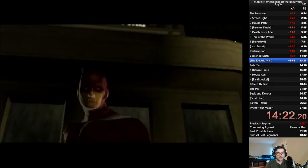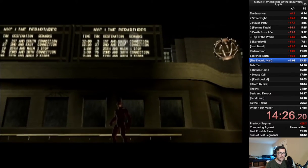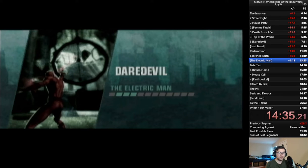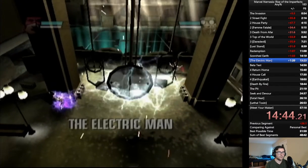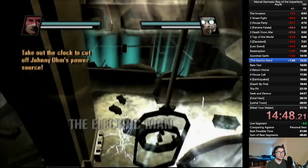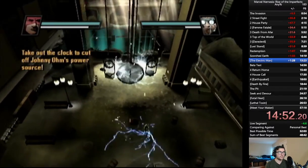And that's Scorched Earth. We had a little bit of AI frustrations, but that's something you need to be prepared for in this game — the AI is all kinds of wacky. Anyways, we have a boss fight and not an easy one. If you've played this game casually, you know this boss fight is hard. Basically, Johnny Ohm is siphoning electricity from the clock at Grand Central Station, and you have to get rid of it if you want to inflict any real damage. But we don't need to do damage.